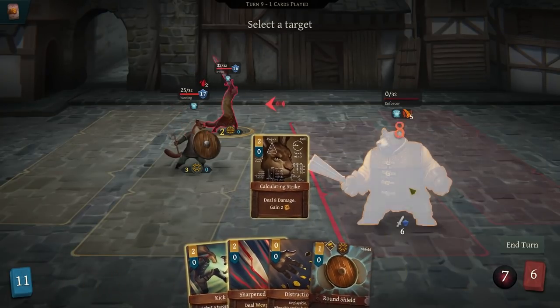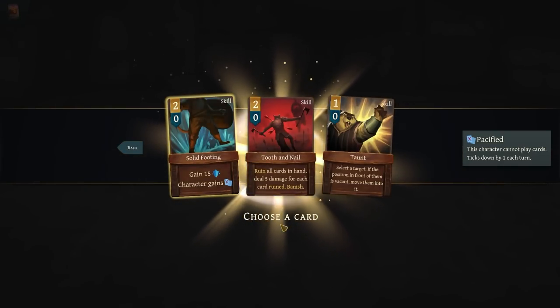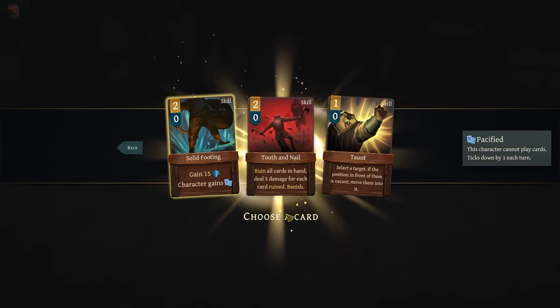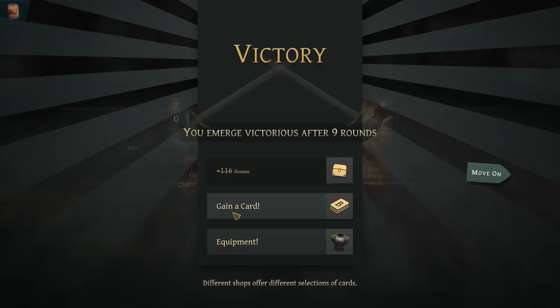I'm not going to let him bleed to death — I'm going to kill him beforehand. We get some equipment: taunts — select the target, if the position in front of them is vacant move them in — and rune old cards in hand? No. Sure footing is kind of okay, but I think I'm going to skip those. We want a generally light deck.